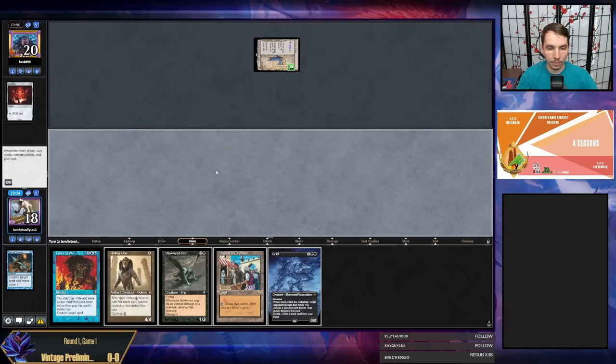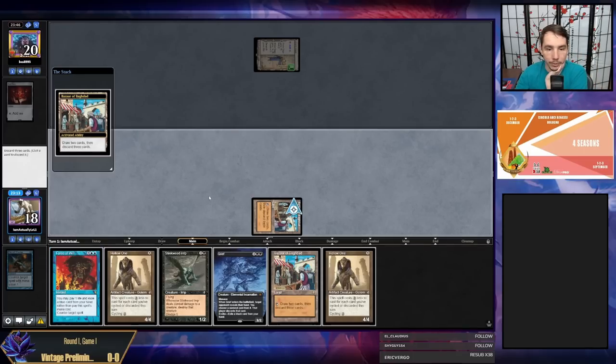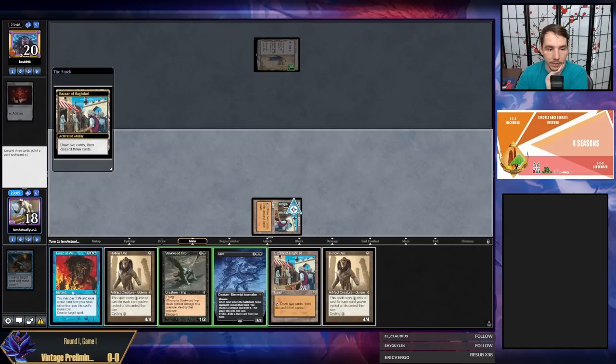I'm just gonna play Bazaar and activate, see where we go — draw two, discard three. Love to hit a blue card so I can hold up Force — we did not hit a blue card. I think the answer is: get rid of my Force, play two Hollow Ones and have second Bazaar. Next turn we'll dredge with the Stinkweed Imp without activating in our upkeep, then play second Bazaar and go to town.